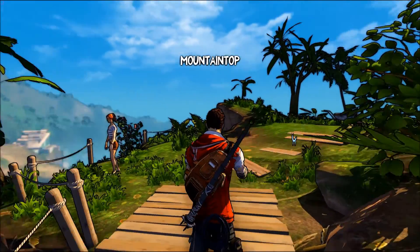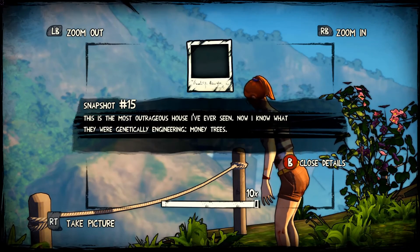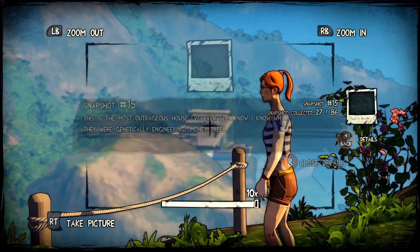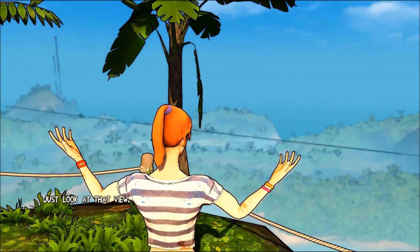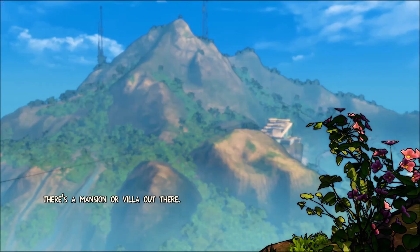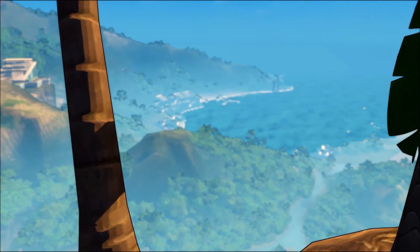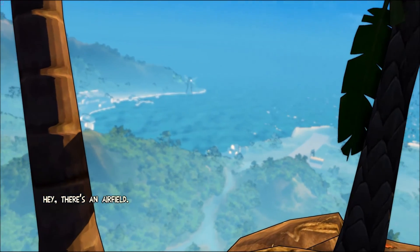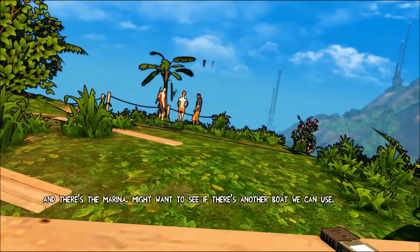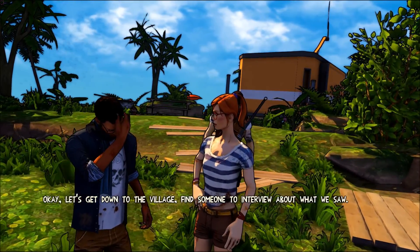Oh, butterflies. What do we have here? This is the most outrageous house I've ever seen. Now I know they were genetically engineering money trees. God, I wish I'd be outside raking. Just look at that view. There's a mansion or villa out there. Might be people there. Hey, there's an airfield. And there's a marina — might want to see if there's another boat we can use. Okay, let's get down to the village, find someone to interview about what we saw.